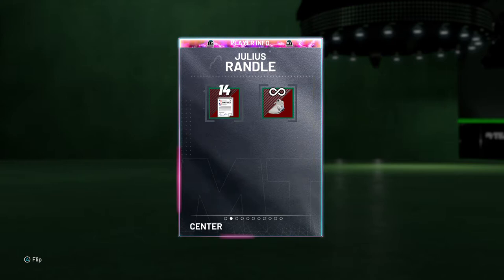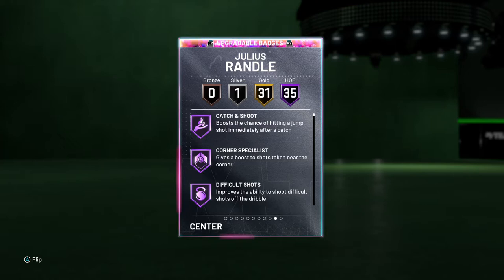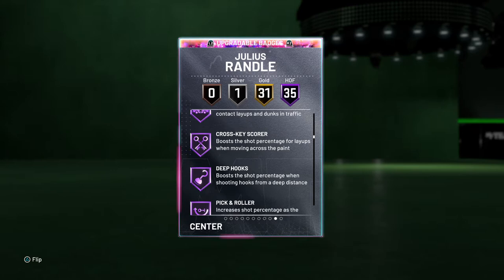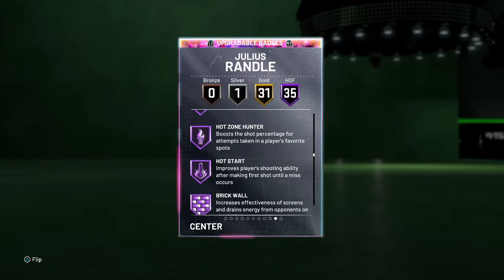When we go over to the badges, he's got 35 Hall of Fame, 31 gold and 1 silver. He's got catch and shoot, corner specialist, different shots, rim protector, box, interceptor, intimidator, back down punisher, contact, pro touch, show time, quick first step, unplugable.